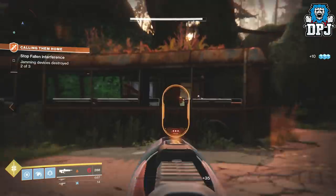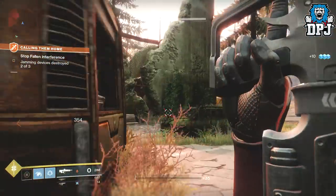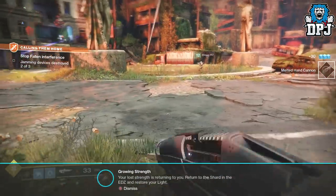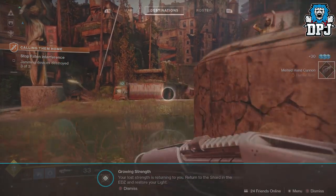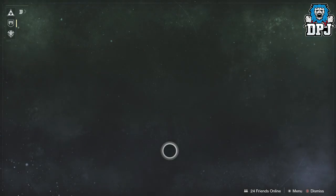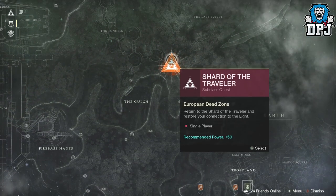This stage of the quest for your subclass is actually pretty quick. Once you've done what's needed, you should get a notification pop-up on your screen stating: 'Growing Strength — your lost strength is returning to you. Return to the Shard within the EDZ and restore your light.' So next, bring up your director, head to the EDZ, and at the top of the map you should see a red triangle — you can't miss it.